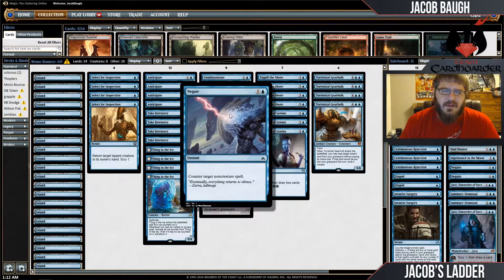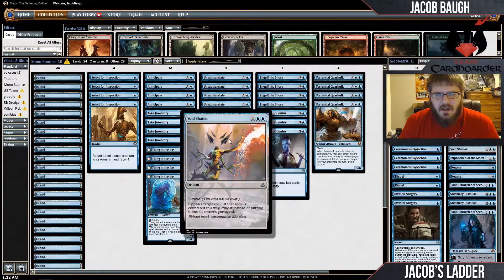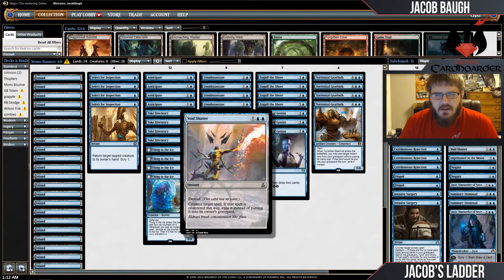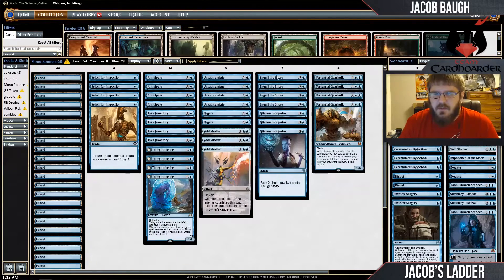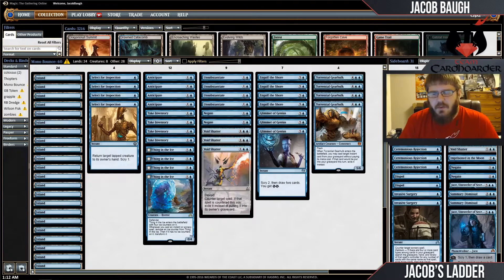We have some Negates to help fight Copters and other problematic spells. Three Void Shatters just to be a hard counter and remove sticky creatures like Amalgams and Haunted Deads, and the artifact that comes back. We have the full set of Engulf the Shore to keep the board wrapped up, and Thing in the Ice as well — we have plenty of spells to trigger that, so that shouldn't be any issue.